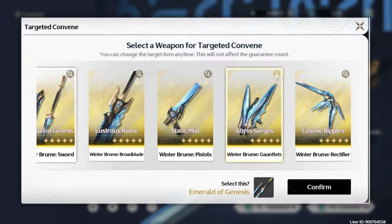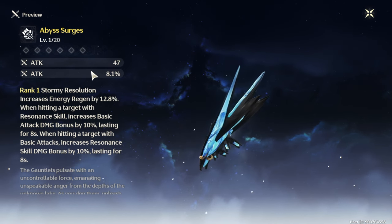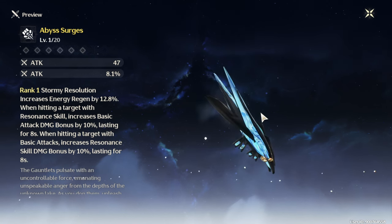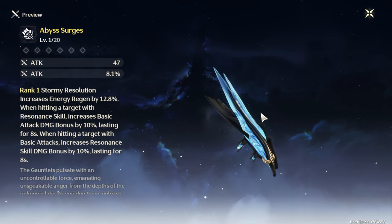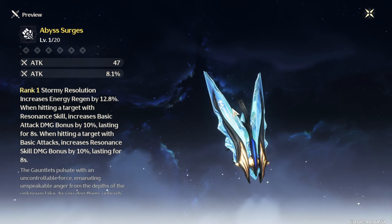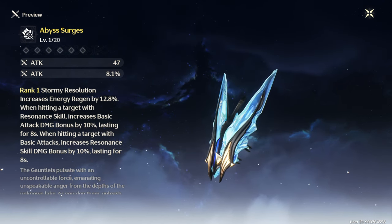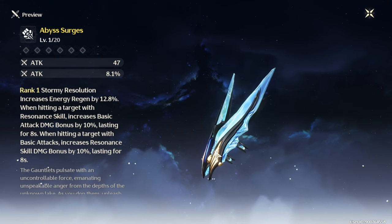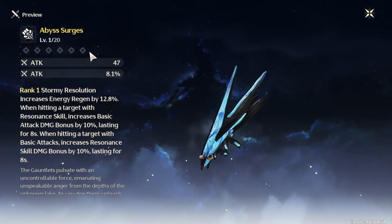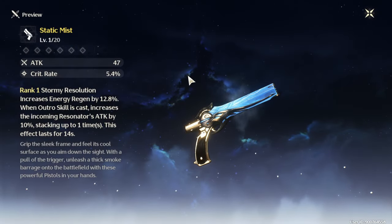The next one is the gauntlet weapon, Abyss Surges. It also has attack and attack percent with some energy regeneration. It's a pretty good weapon, but gauntlet-type characters right now don't really have much use for this other than maybe Yangyang — Yanwu and Jiyan can probably use this as well. But the four-star craftable is still pretty good and there are other weapons useful to them, so this one might be at the bottom of your list.